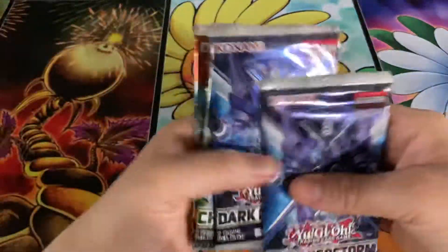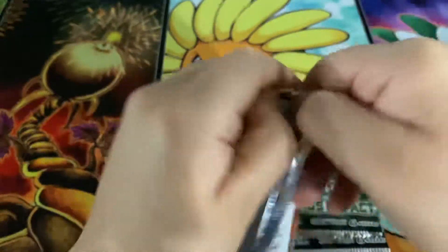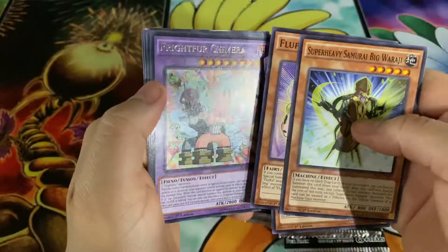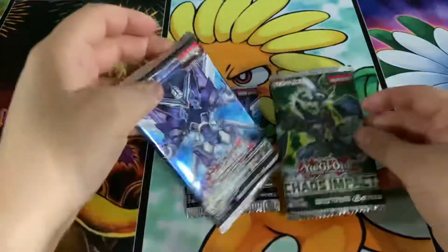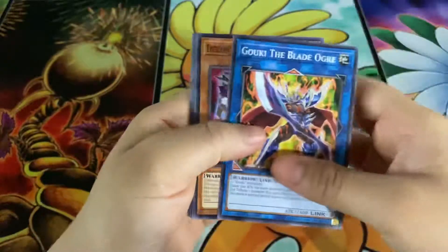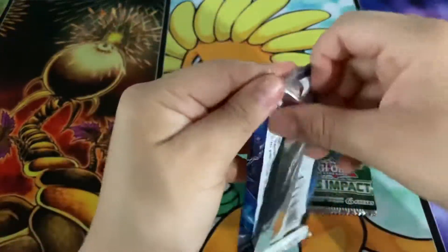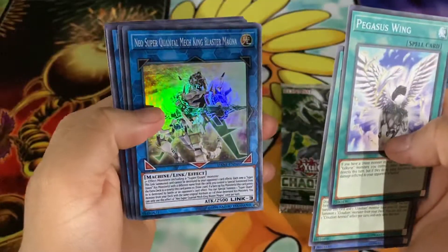Alright, so we've got a couple packs left — Cross Souls, Chaos Impact, and Neo Storm. Let's go ahead and do the Cross Souls one first. Got a rare Frightfur Chimera. Super Logislam — oh, Cross Crusader — that's neat to have, could use another one of those. Wow, Mega King Blaster.